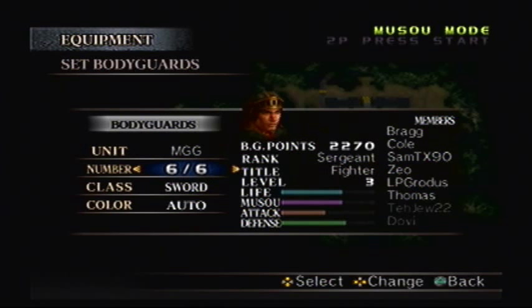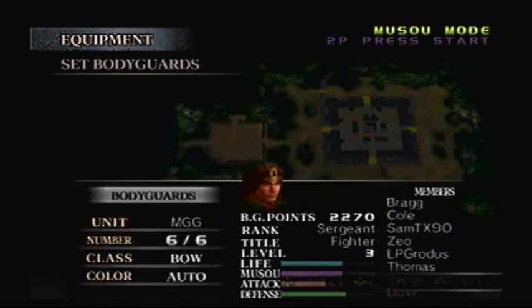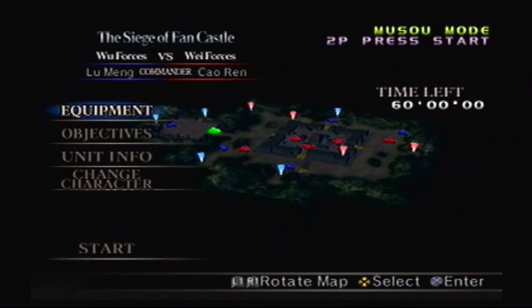As for my Bodyguards, I have been training them a little bit, so now I can take 6 with me. I'm going to set them to Bow, because that actually increases their defense. Whatever weapon they have equipped, the greater certain stat they will get. So without further ado, let's get started.